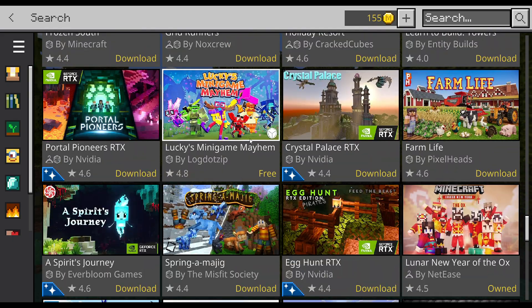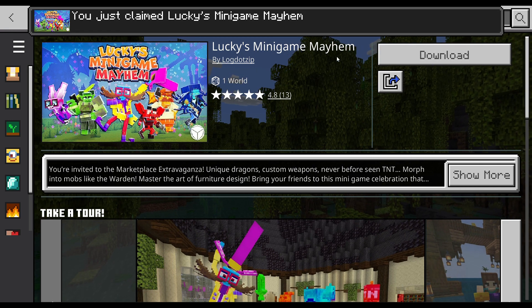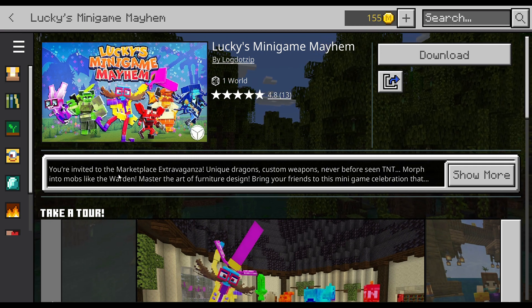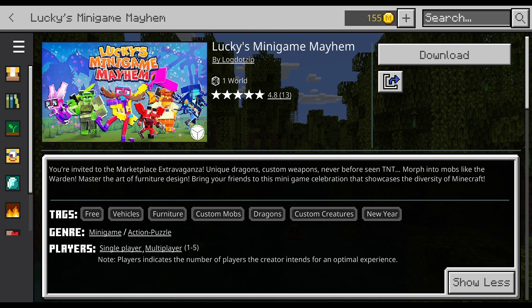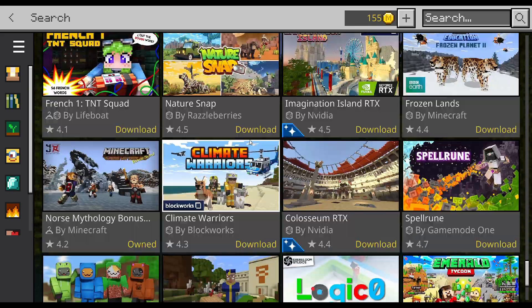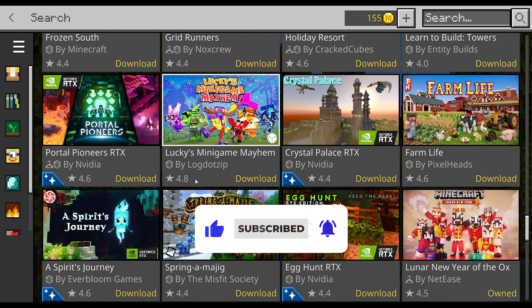Usually when it's free it's something new that I haven't clicked on or haven't got. So if we click on it now we'll see — it says free. I haven't really looked any more than just at the title and the thumbnail. It says 'you're invited to the marketplace extravaganza' — unique dragons — I can't remember this being the same thing. Let's click on it back here; it says download, same as the old one. It's got 4.6 on reviews and 4.8, so maybe it's different.